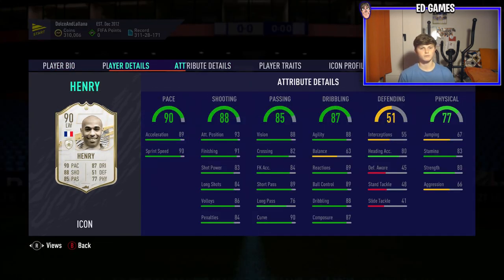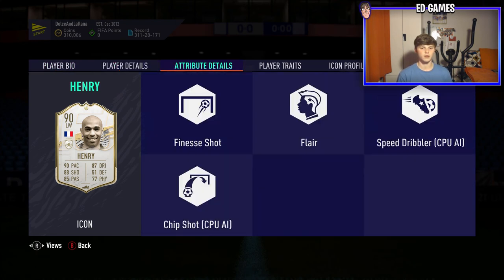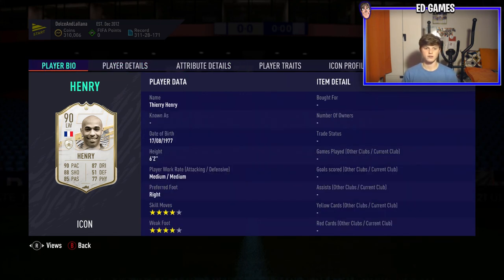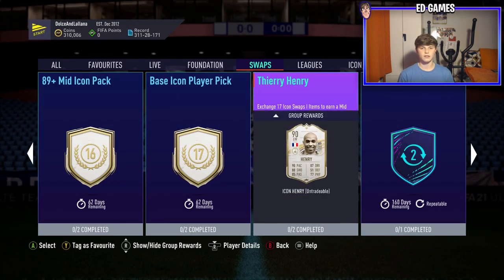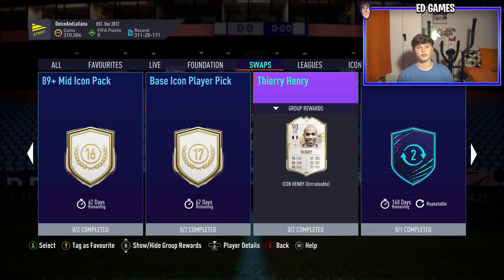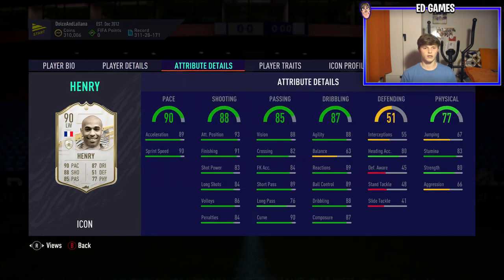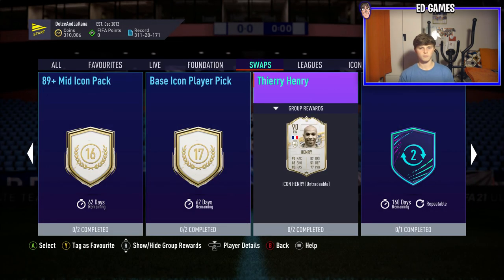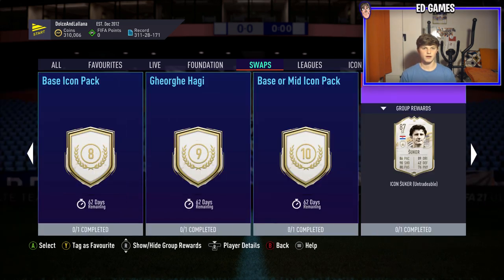Thierry Henry at seventeen tokens looks insane — I wish he had high-medium work rates, but apart from that he's just incredible. His balance is low but with 88 agility he'll be fine. 91 finishing, great pace, amazing shooting, passing is good enough for a winger, and you can also play him striker. His dribbling is insane, good enough stamina, four-star four-star, and at six foot two he's really tall. Finesse shot and chip shot traits are a bonus too.